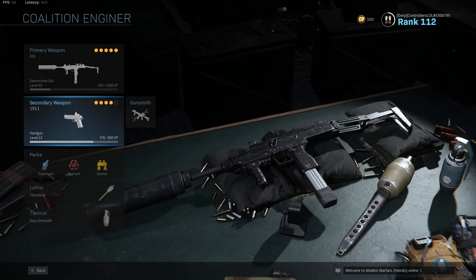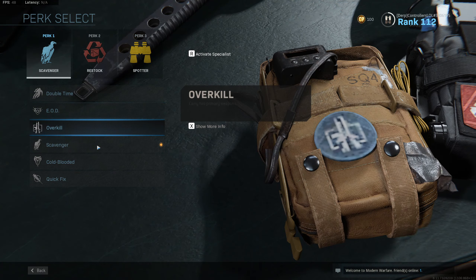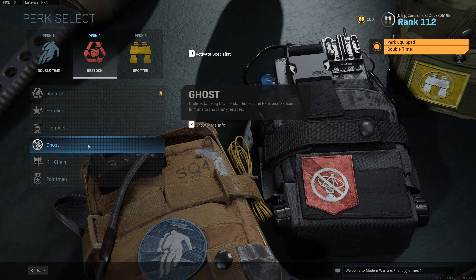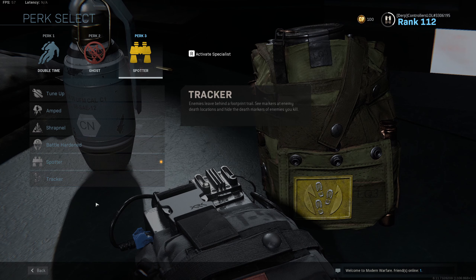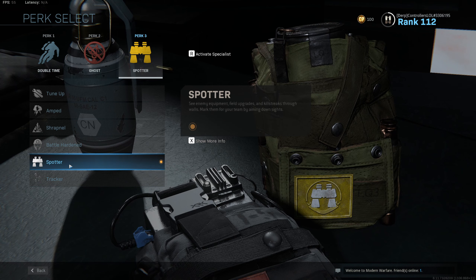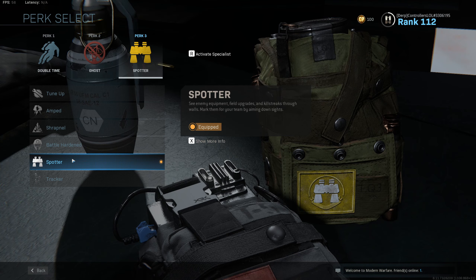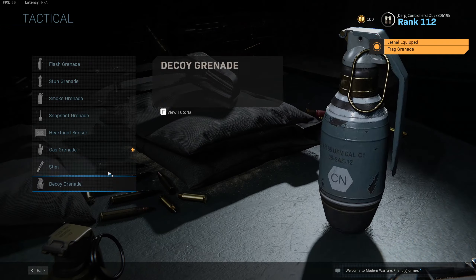We're going to see how this does, and you got the 1911 — not much to see there. These need to be changed around real quick. It'll be Double Time. I'll do Ghost — this is what I usually do. And Spotter. Spotter is such a great perk; there's no other perk in perk 3 that I would rather use than Spotter, to be honest. I'm going to change these back to grenades and run stims.